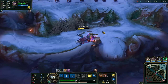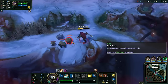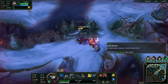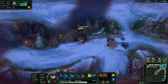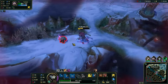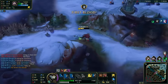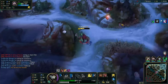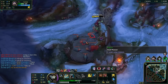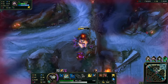I have to save smite for it too — it's not pretty. So I'd prefer to just do my full clear: red, Krugs, Raptors, Wolves, Blue, Gromp, Scuttle if I have enough HP and time, and then go back. By then you should have about 23 CS, and when you go back you'll be able to buy Stalker's Blade and Boots. If you did the clear properly, you'll have enough gold for those two, maybe a pot or a ward.